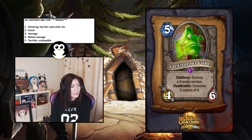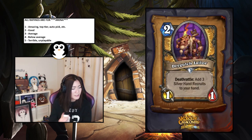Carnivorous Cube — destroy a friendly minion and the deathrattle summons two copies of it. This seems insane, especially because the stats are good for a five-mana creature. Getting two copies allows you to leverage deathrattles or just anything — it'll be good. This seems top tier to me; I'd say it's a 1.5, very close to being perfect.